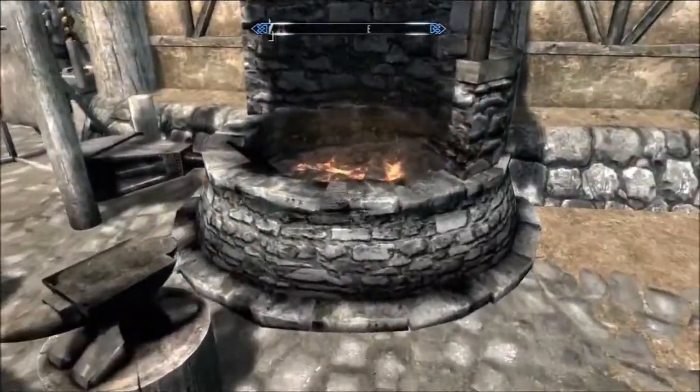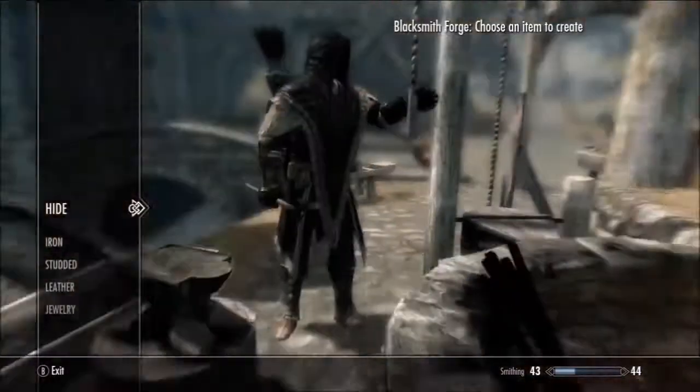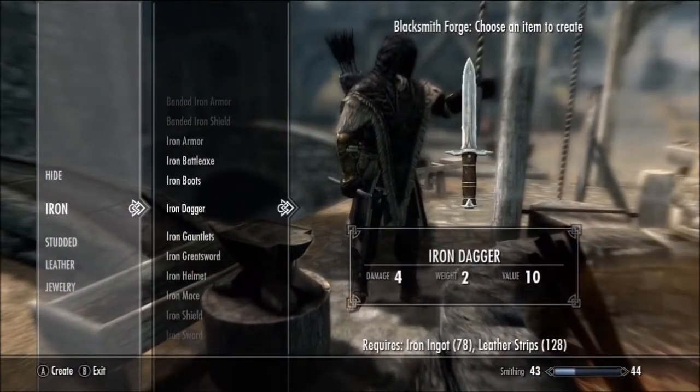Then you come to the forge and what you want to do — listen carefully — you need to only make the daggers: iron daggers.